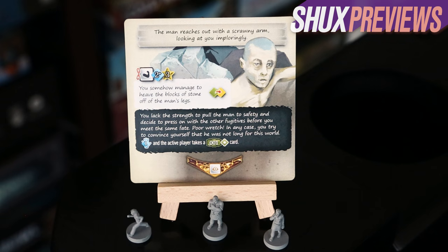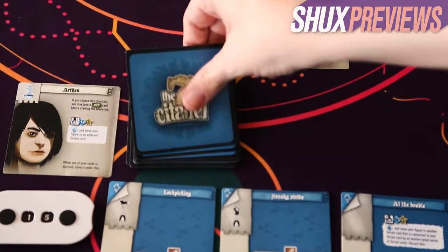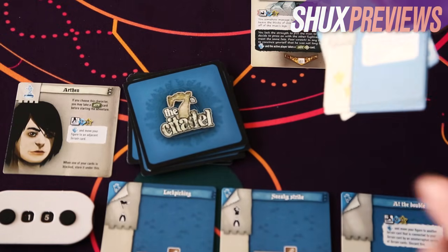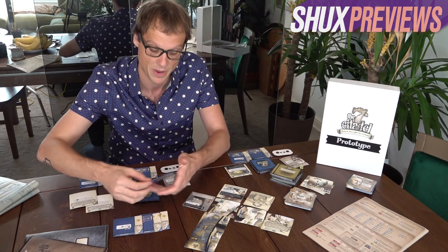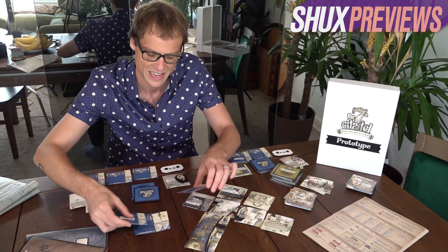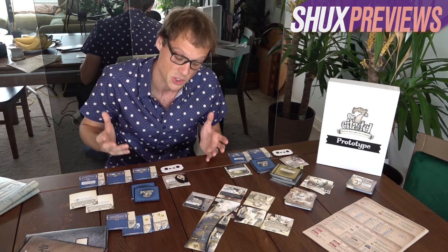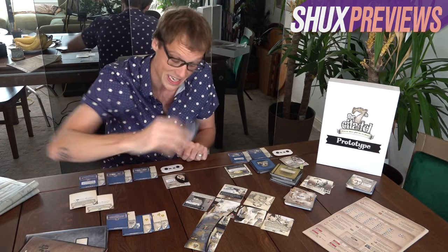Actions work through equations next to skill checks: the symbol in the white square is the type of check — strength, fighting, observation, or lockpicking — the blue number is how many cards you must draw at minimum, and the gold is how many successes you need. For the man trapped under stones, we need at least three successes. Arthan has no strength-related skills, so we must draw at least two cards but need three successes, so let's draw a couple more, then flip them and hopefully arrange enough stars — except that looks like only three stars, so that's a failed check.